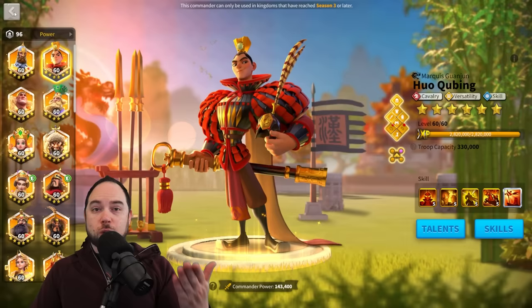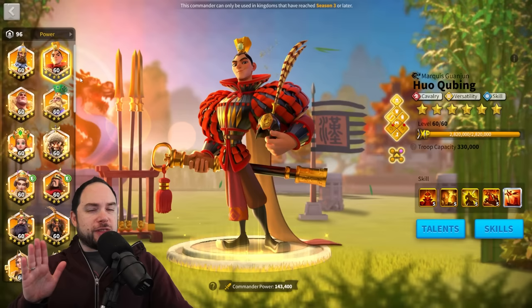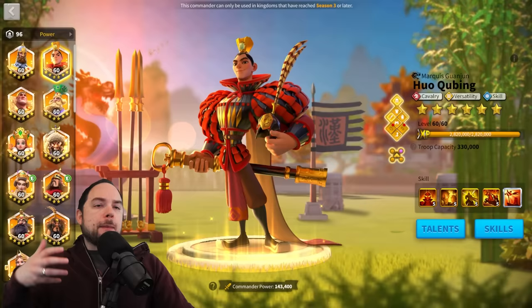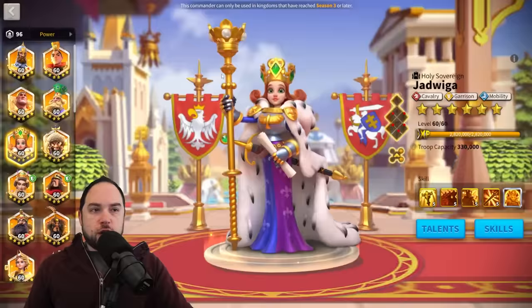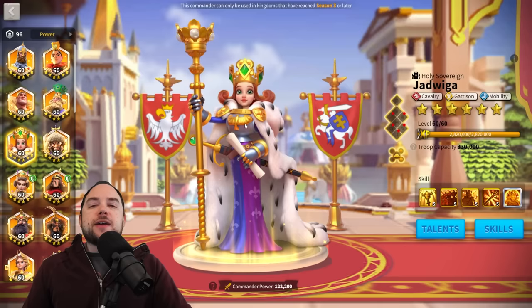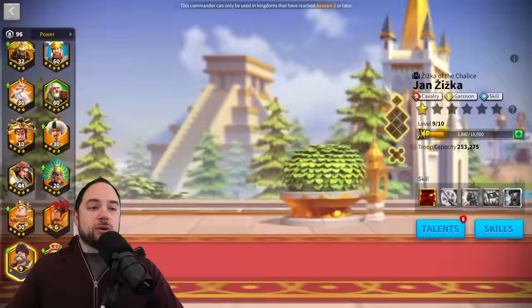Let's start with a quick review of cavalry commanders you really shouldn't invest in — they're just not meta, not as strong as other options. The garrison cavalry commanders are definitely a no-go for field. Almost never do we find a garrison commander that's also truly meta in the field. So Yad Viga and Jan Ziska — don't consider using them in the field. They're really not that strong.